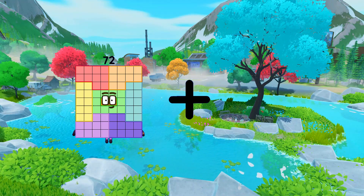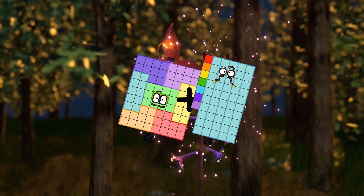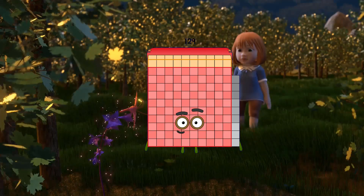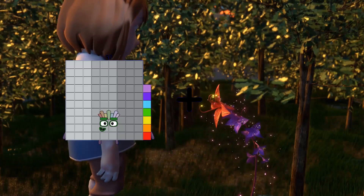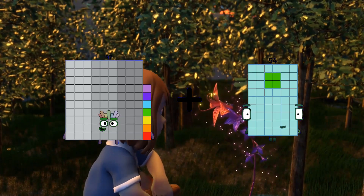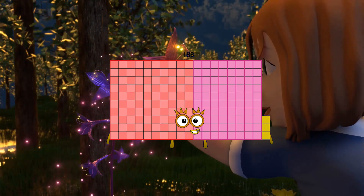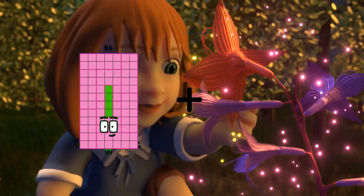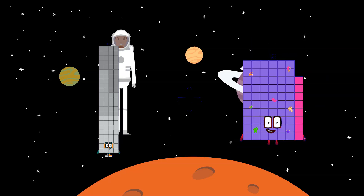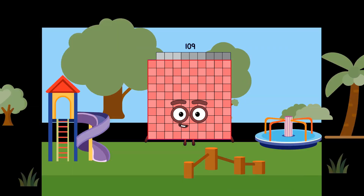72 plus 57 equals 129. 97 plus 86 equals 183. 92 plus 17 equals 109.